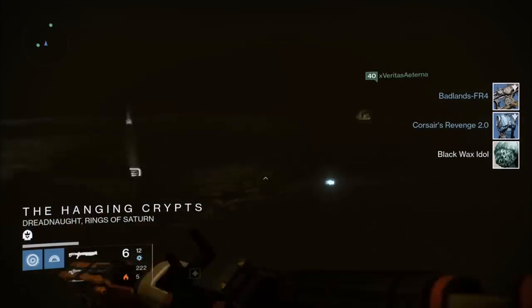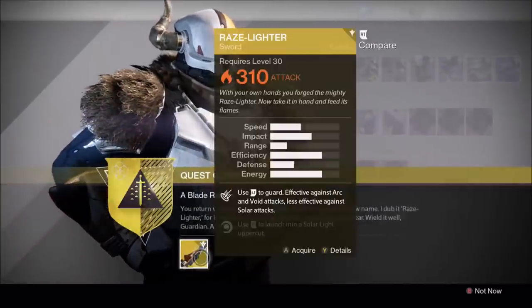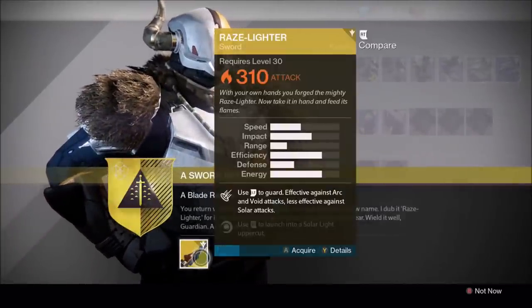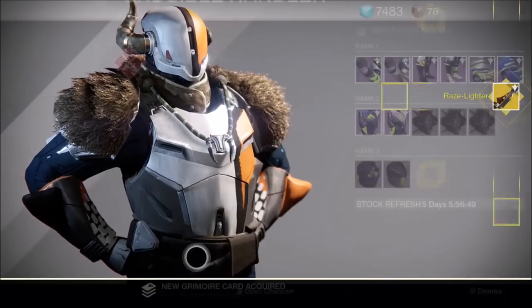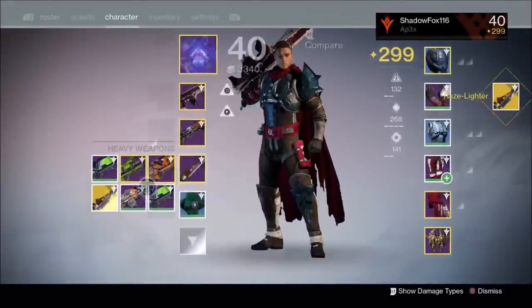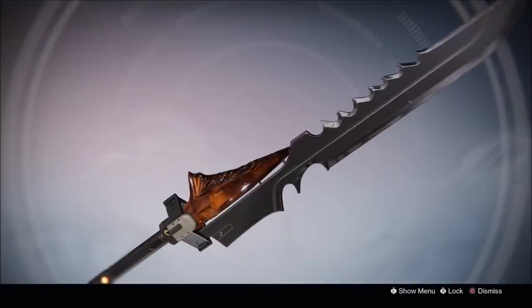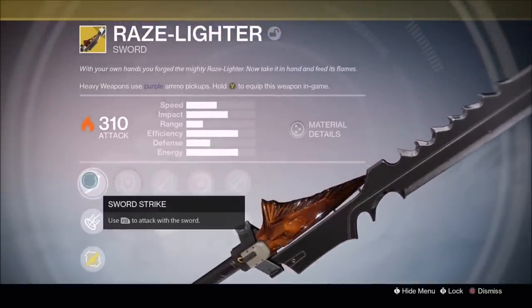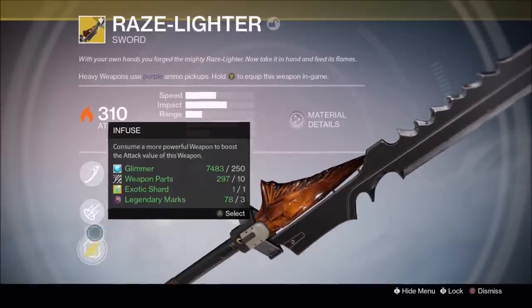Now we've got to go back to Shaxx and talk to him. There it is — the exotic sword we've been working toward for so long! That's it for today. If this video guide helped you out, please be sure to like and subscribe for more Destiny walkthroughs. Thanks for watching.